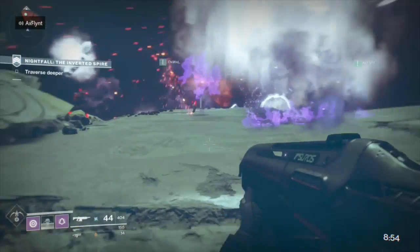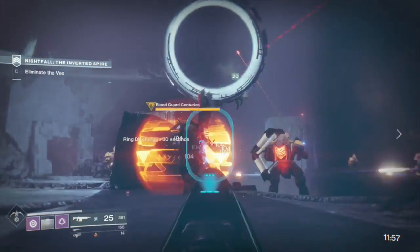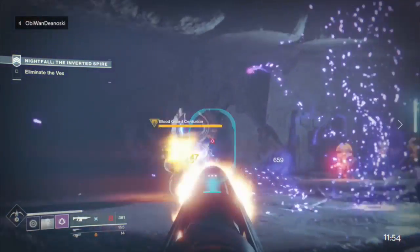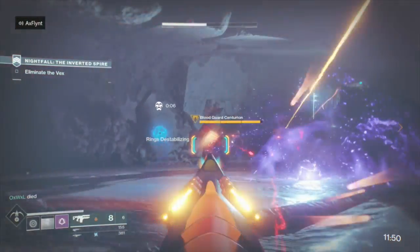The Hunter Nightstalker class is perfect for this section, as you can simply cloak yourself and your allies to avoid detection. Once you enter the cave, jump through the portals to give yourself extra time and eliminate all of the Vex enemies. Make sure you're paying attention to the selected element type. Since I had Merciless, whenever it was on solar that's when I would focus the mini-bosses and burn them down really quickly.